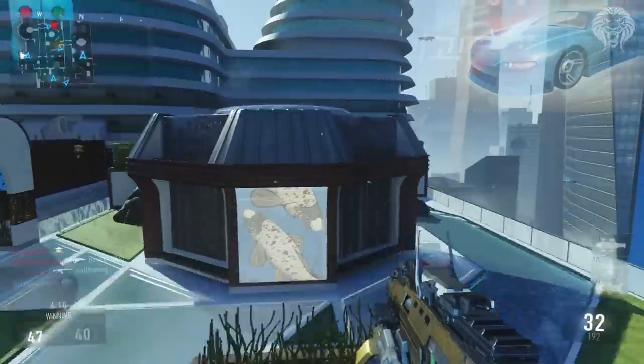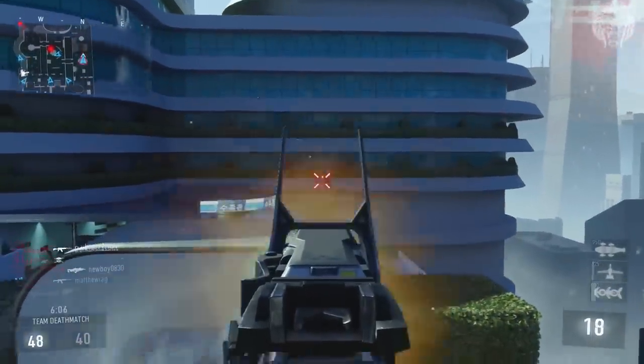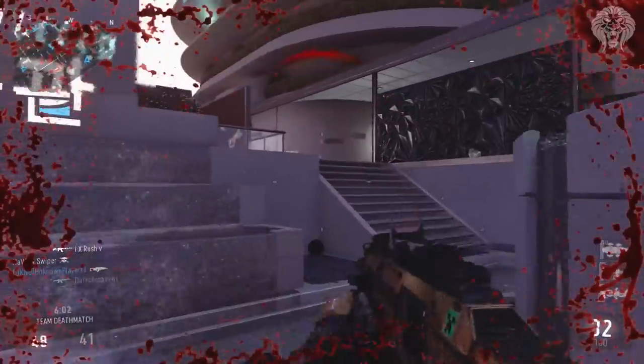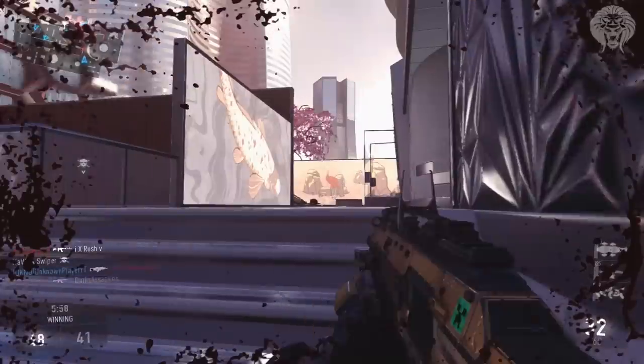The unique feature about this weapon is the fire rate will increase the more that you hold down the trigger. The longer you hold down the trigger, the more the fire rate will ramp up, and the recoil doesn't actually increase. So when you're firing this weapon full auto it becomes a really fast firing weapon and the kill time feels a tiny bit quicker than the other assault rifles.